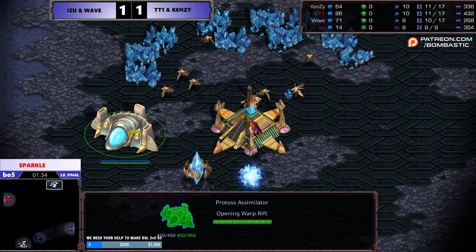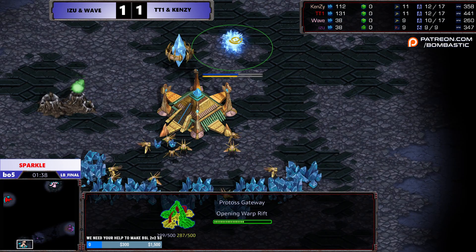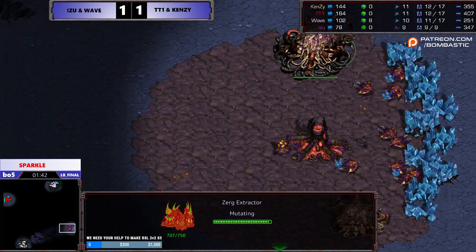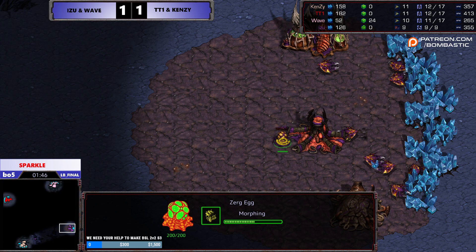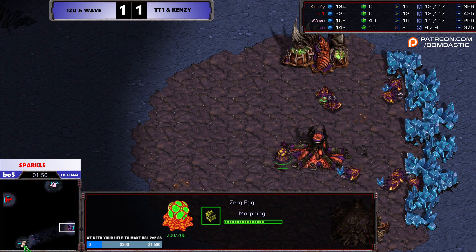What do you think about this and the Nightfall opening? Sure, you get Mutas out a little bit quicker, but you're up against two Protosses. So I'm not sure if I like it. I would like a kind of Econ build for you too. Yeah, yeah.